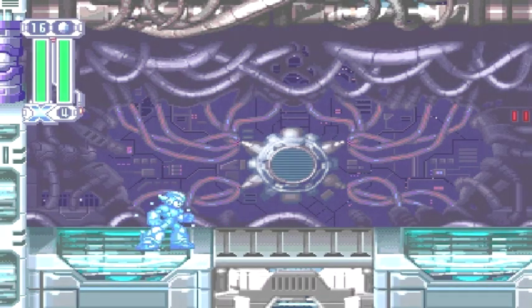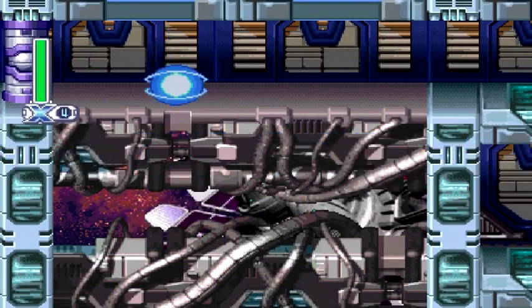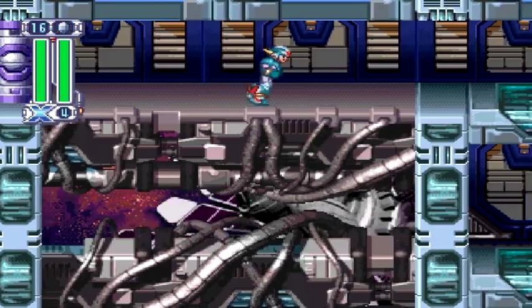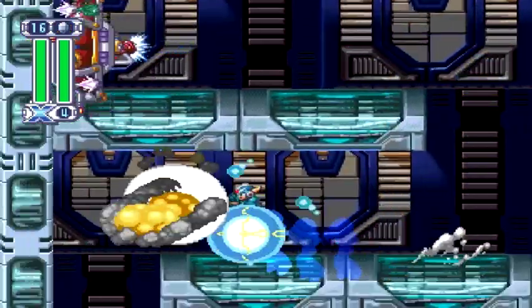I really do prefer the fight with Iris that Zero gets. X doesn't get to fight Iris, which I think would be really cool. Has anybody done a Mega Man X4 hack where you can fight Iris as X? I think that would be really cool.